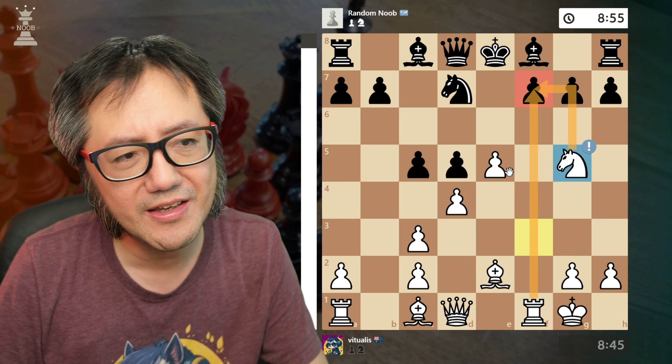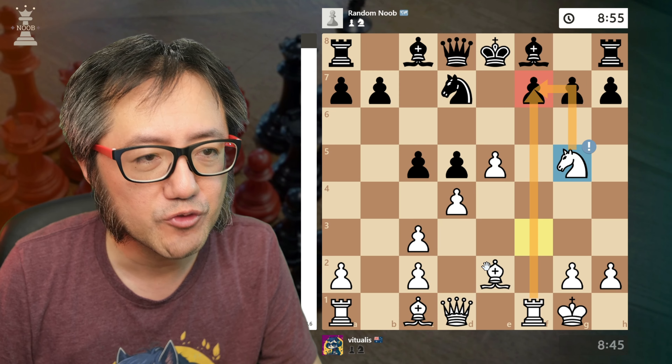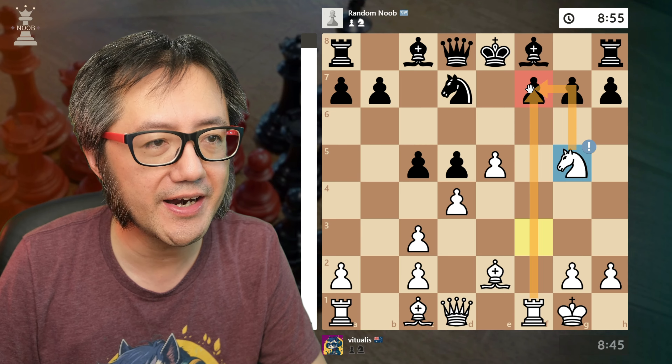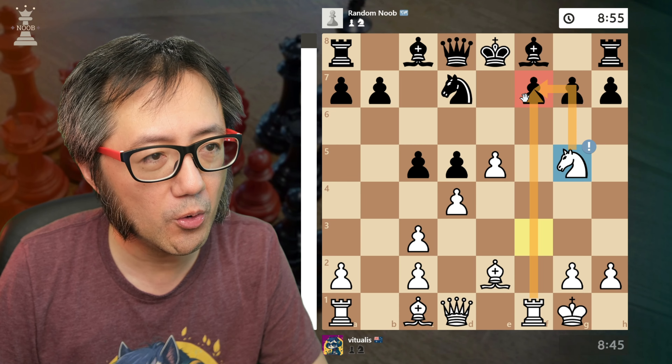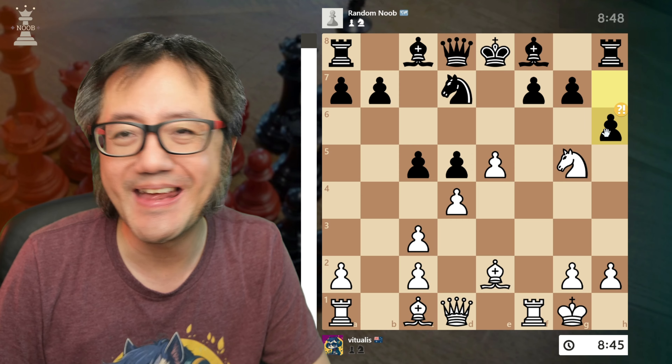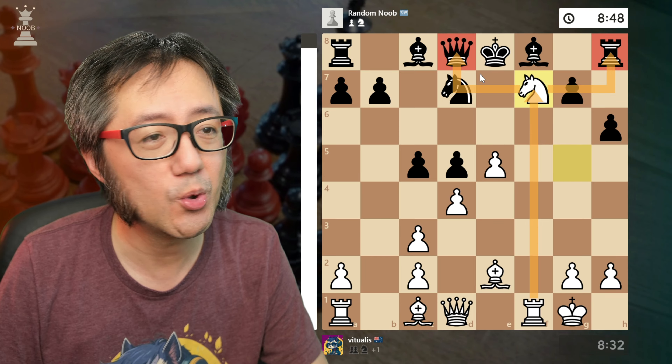They push — that's a blunder. I make use of my developmental advantage and push my knight forward: a knight attack, two attackers on their weak f7 pawn. That is a mistake because now I've got a fork of the rook and queen.